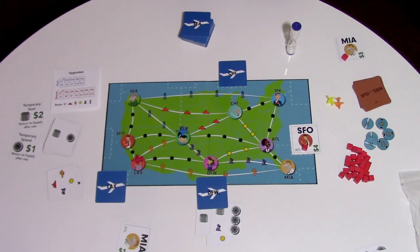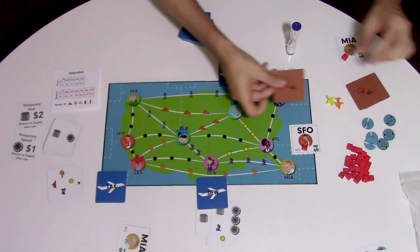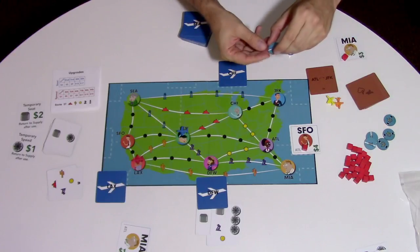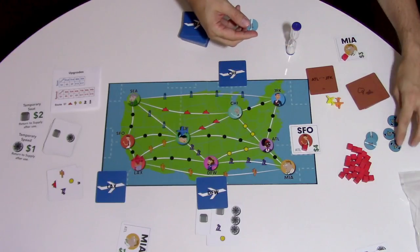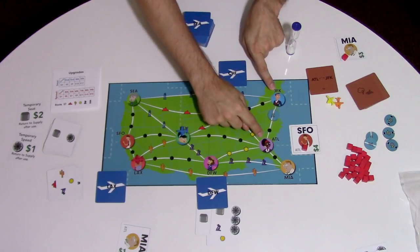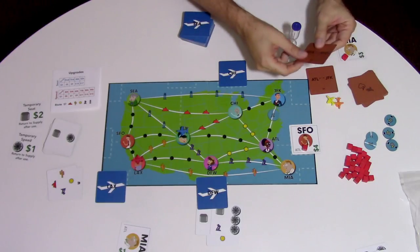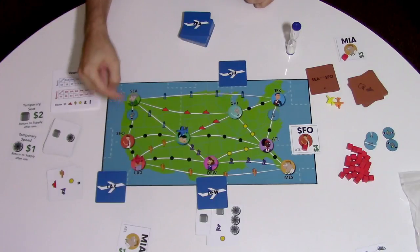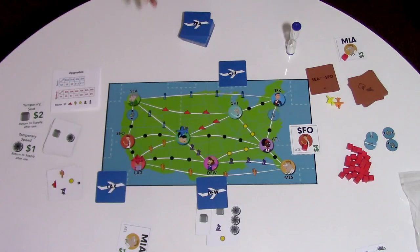Between every phase of the game you change weather. What weather does is change the pips on a route. You shuffle the weather cards, you reveal one — this is Atlanta to JFK — and you randomize the good and the bad weather. Good weather: you put it over a pip and it removes a pip, so now this route is shorter. And if you introduce a storm — for example Seattle to SFO — now there's an extra pip on that route. This changes things and creates certain shortcuts you want to take advantage of, and sometimes you're going to want to fly around the weather because it gets slower to go through it.